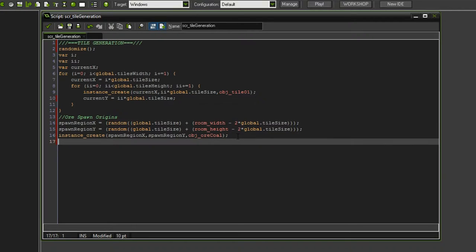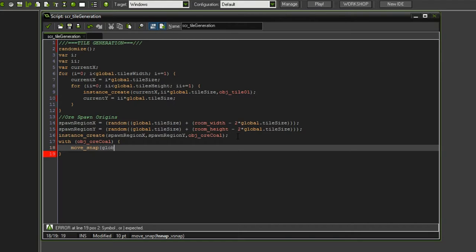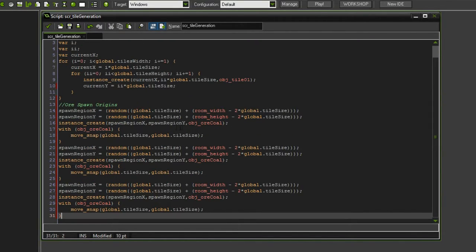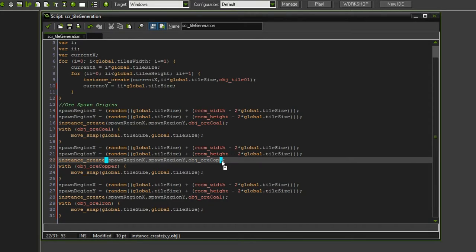Of course this coal ore is not going to be aligned to the grid, so we want to fix that by using move_snap with global.tile_size for both x and y. Now that we've done that for coal, we want to redefine a new set of variables for copper and for iron — we can simply copy this over. I'm just going to redefine these variables and change this to copper and this one to iron, and we should be good.